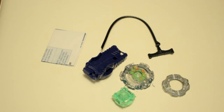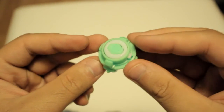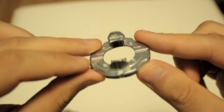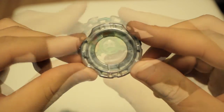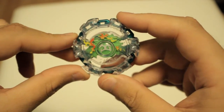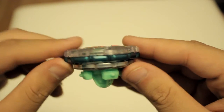Here is everything out of the packaging. Here is a closer look at the TD04 Performance Tip. This is the D04 Forge Disc. And this is the Kerbeus K2 Energy Lair. And finally, here is the Beyblade put together.